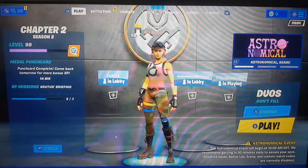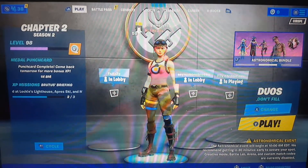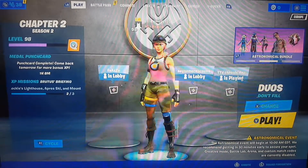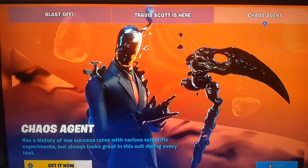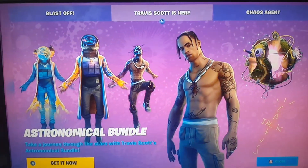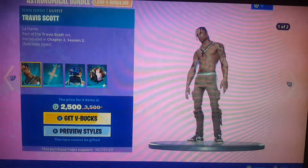What's up guys, welcome to my video. Today I'm going to be showing you how to get the Astronomical Gear Bundle for free. This is part three and it works with different ways. Press LT and go to the Travis Scott section, then press A where it takes you to this.